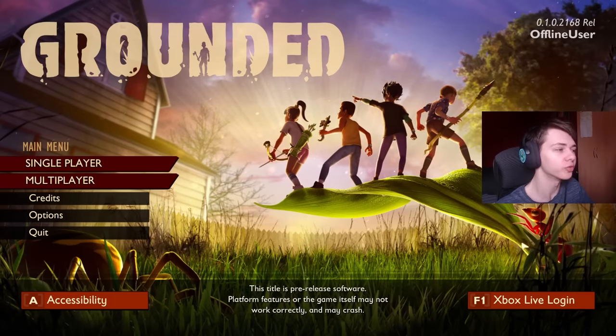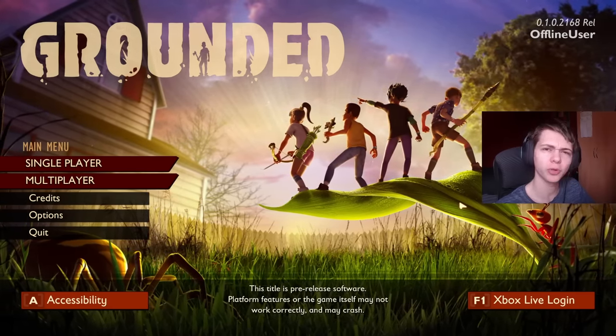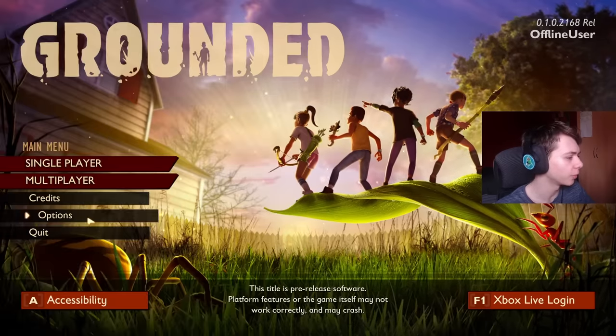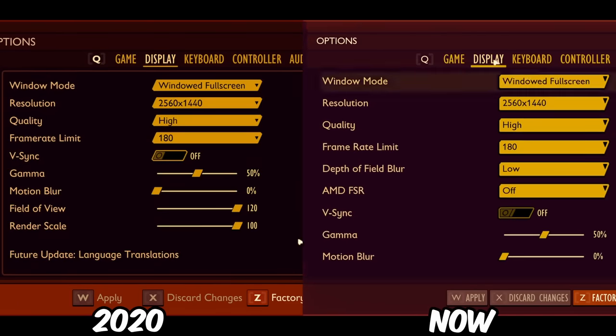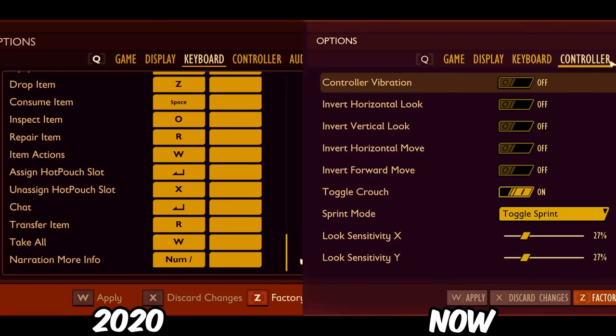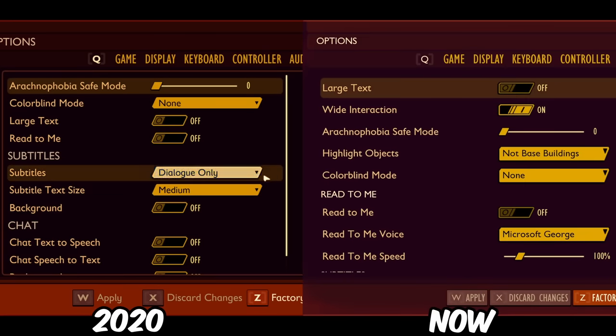Obviously we're in the menu first of all, and as you can see it's changed pretty significantly. The old menu is a lot darker than the new menu, and if we go into options there are a lot less settings we can change. Some of them are the same, like keybinds, but there are a lot more options in the newer versions of the game.